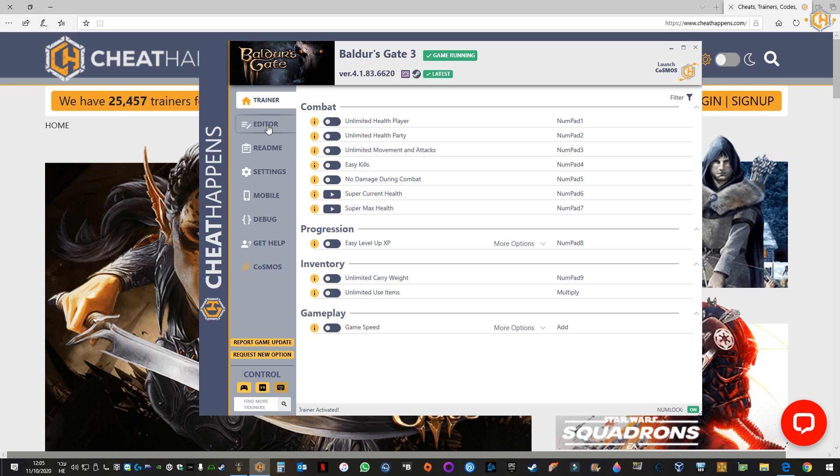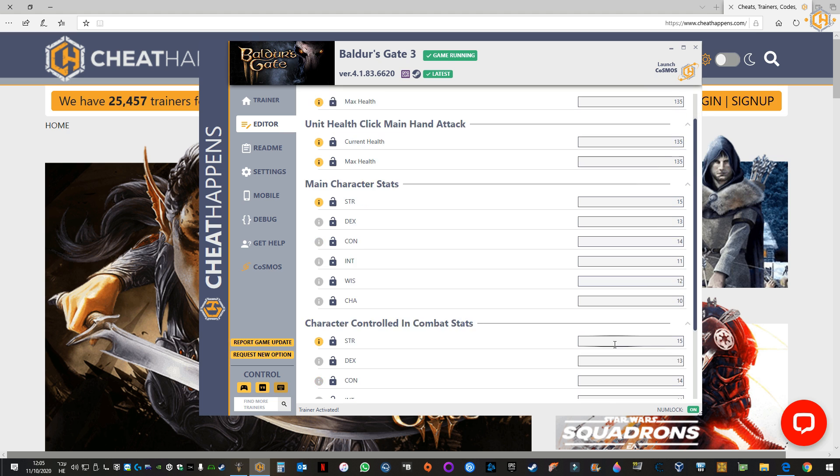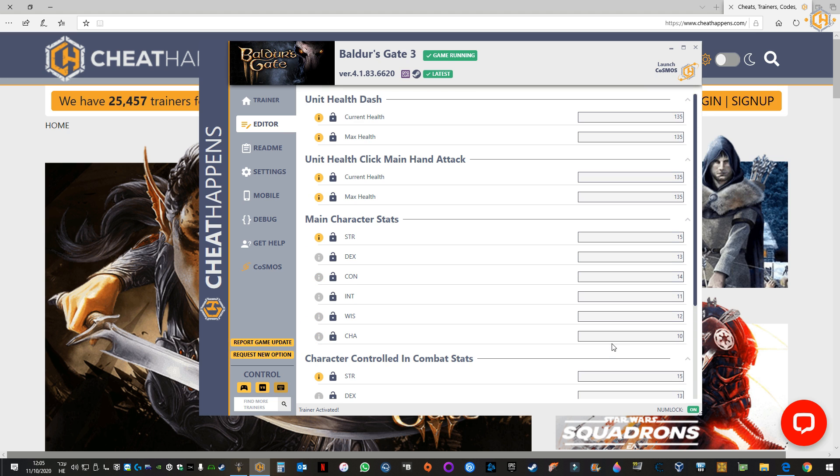After activating the trainer, we go to the editor section and we will see the correct values for all the stats of the player. Now, in order to change the values, we simply change the number desired, and of course we can lock the number so it won't budge in the game. In this case, locking current health will turn you into a god.